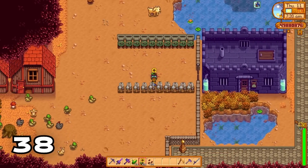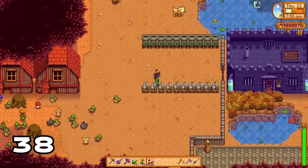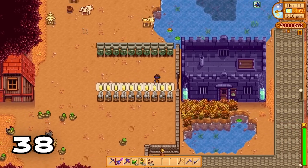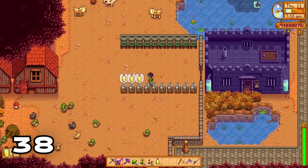Did you know that you can put corn, sunflower seeds, and sunflowers into oil makers and get back cooking oil, which is a very common ingredient needed to make a lot of dishes in Stardew Valley?